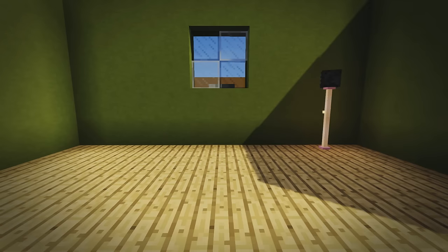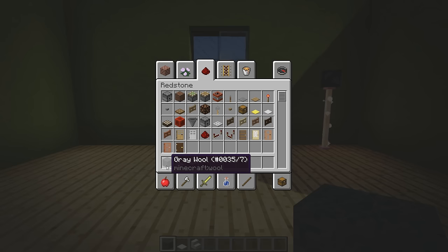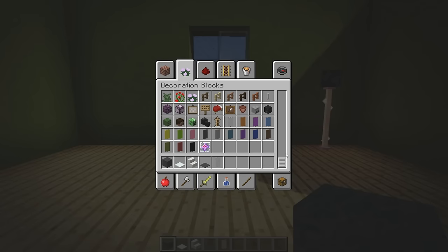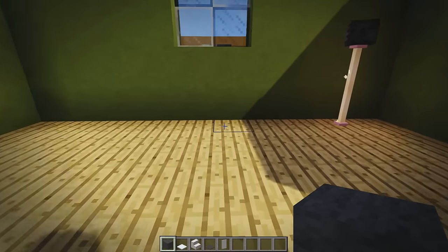Number three is another modern couch — probably my favorite on this list. It looks really nice, contemporary, and sleek. We're going to be using some gray wool, snow, quartz stairs, gray carpet, and also a white banner. I forgot to put that in the materials list — white banner, there we go.